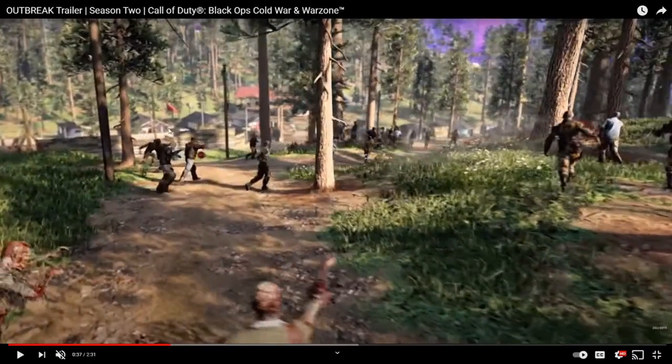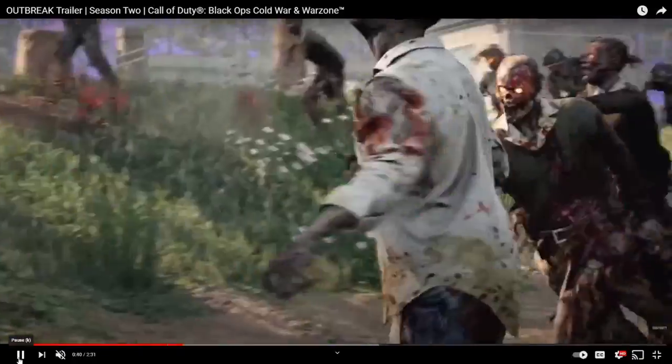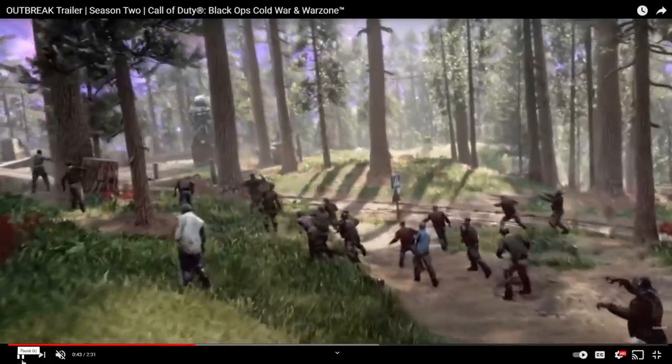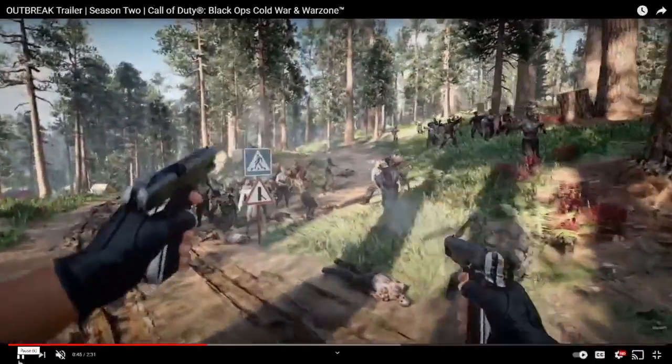Zombies — looks like a new area right here. I haven't played any of the Fire King maps, so I don't know what these locations are — if you guys do, let me know in the comments below. Characters running through the woods, more zombies. Obviously we can drive cars in the map — a new way of transportation. You can shoot zombies from the car, it looks like. A new slow-mo shot there.